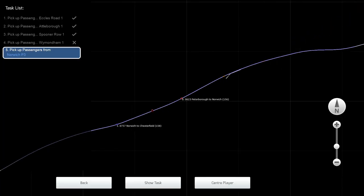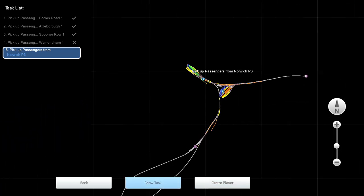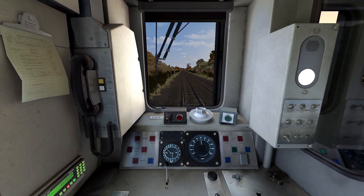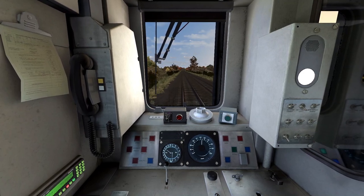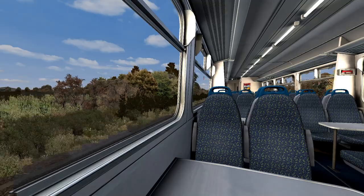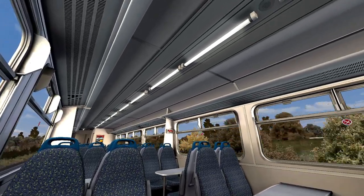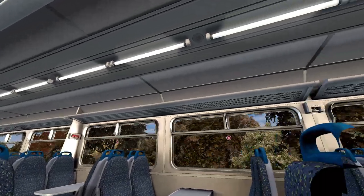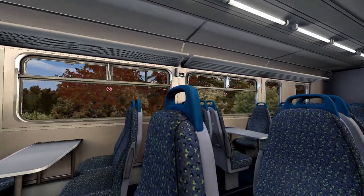Looking at the map, we are here and Norwich is all the way over here. So we should be in Norwich in the next 10 minutes. I like how you can see the cloud just come through the roof — trains in physics. I also like how the entire interior is modelled.